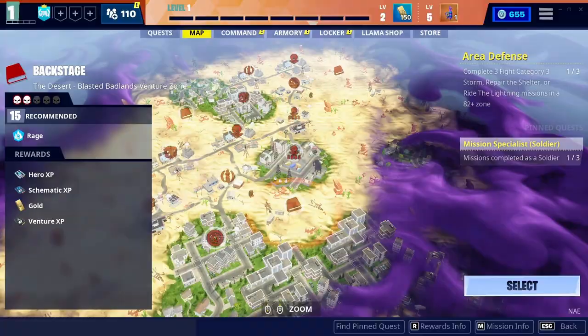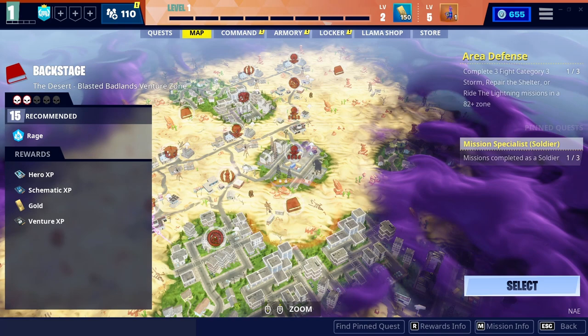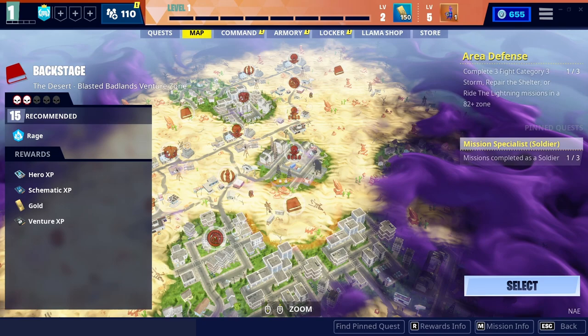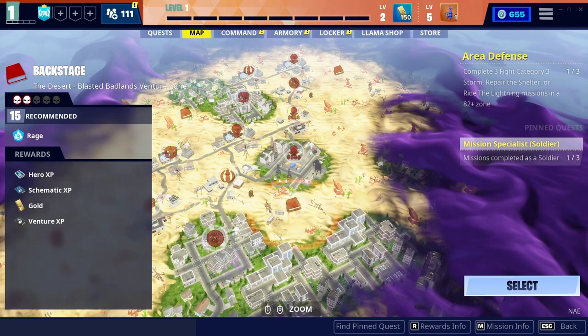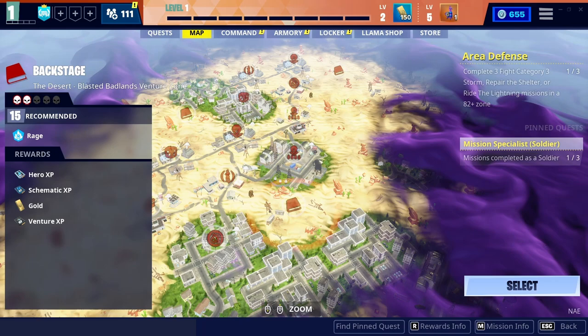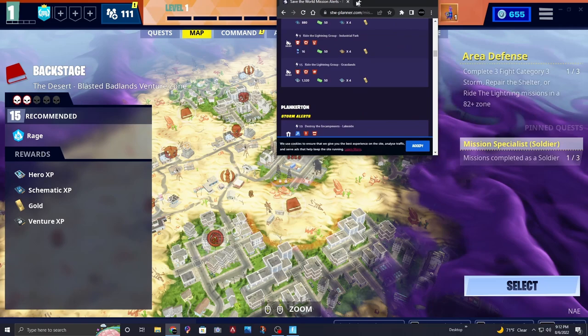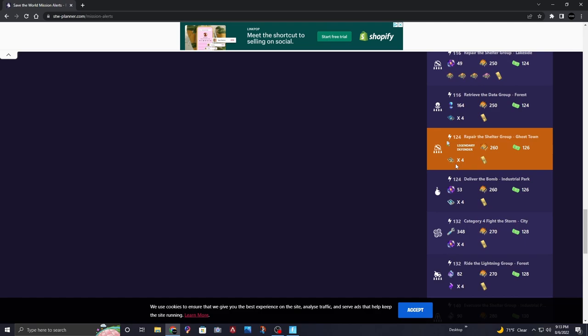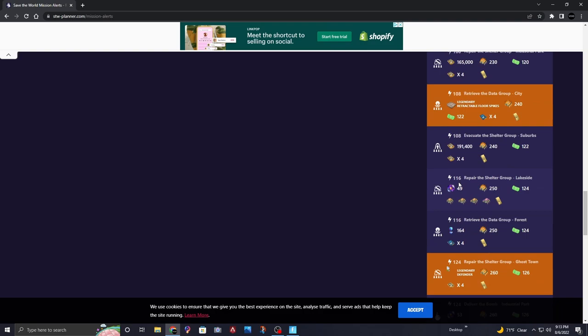There's also a handy app I like to use — it's called Save the World Planner. You can pull it up, scroll down, hit 'View All,' and see all the rewards available for the next 24 hours under mission alerts. You can see things like all the 140-level missions — for example, there's a 4x Eye the Storm mission at power level 116, which is a pretty low level mission to get a good reward from.